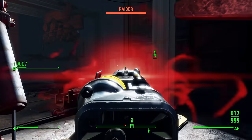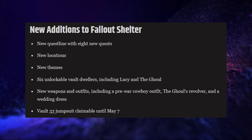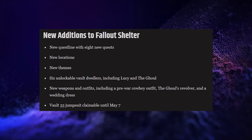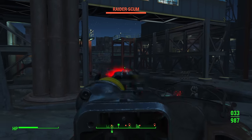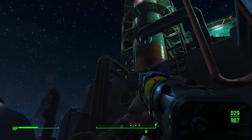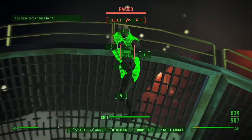Bethesda's celebration extends beyond Fallout 76. The mobile version of Fallout Shelter will give access to new content themed around the TV series. Fallout 3 and New Vegas are currently available for free for Prime subscribers on Luna. The launch of the Fallout TV series on Amazon Prime Video on April 10th has ignited a remarkable surge in popularity for the Fallout video game franchise.